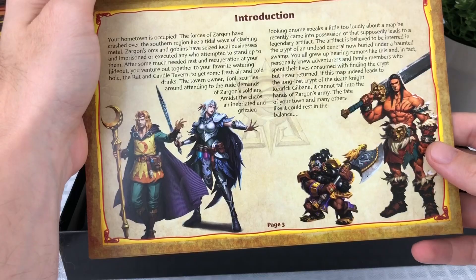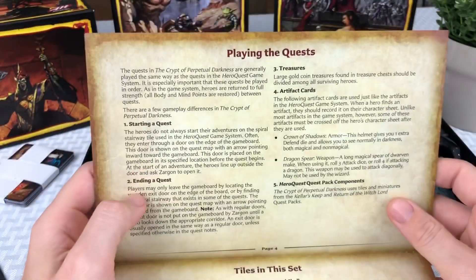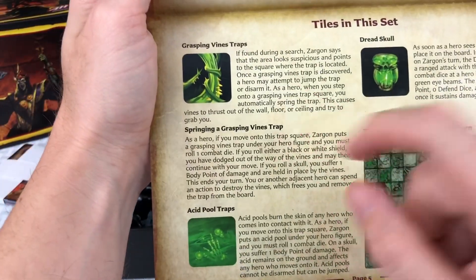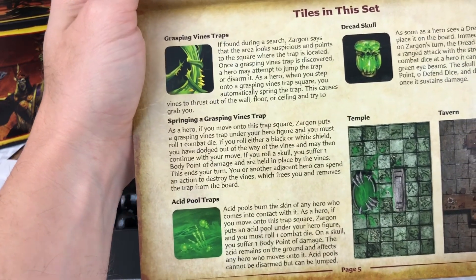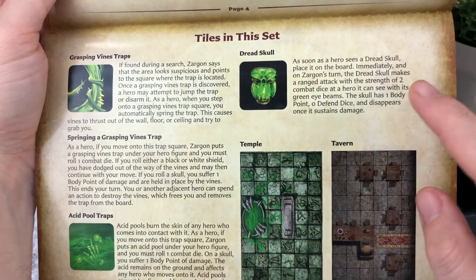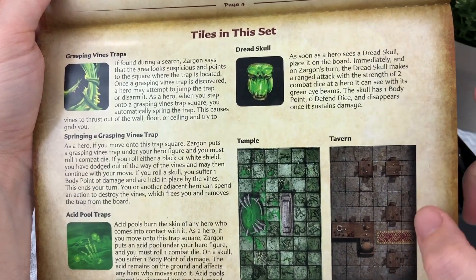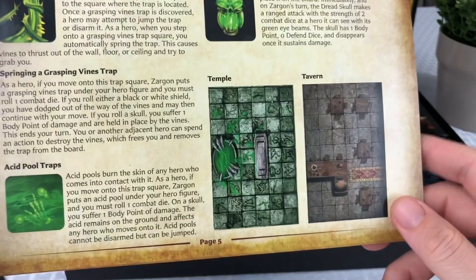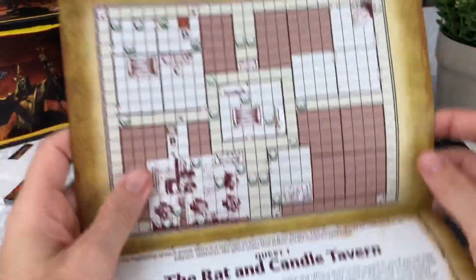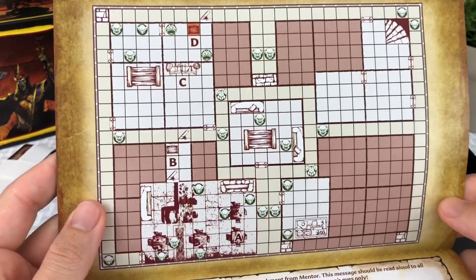We'll go ahead and start with these quest books first. I will try not to spoil too much on the maps, but you're able to pause and look at something more easily. I'm not going to read everything, but just kind of give you an idea. Here's some of those new tiles — the Grasping Vine Traps, some Dread Skulls. Looks like they have a ranged attack with a strength of two combat dice; a hero can see with green eye beams, the skull has one body point. So they're like different traps throughout. Here's the different cardboards that we saw. The Rat and Candle Tavern is quest one.